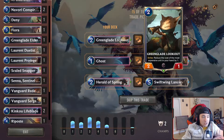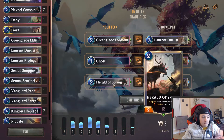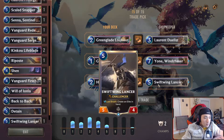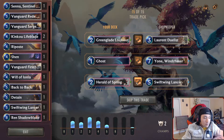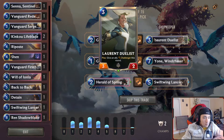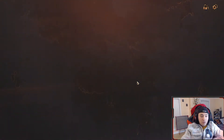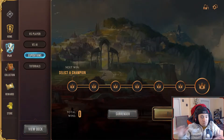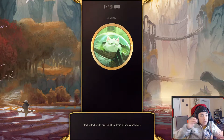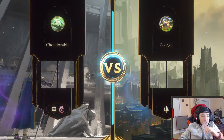Now we get to change something. Yone Wild Chaser. Herald Spring — we already have a good amount of lifesteal, I think. We want another Swiftling Lancer. This is a really low-to-the-ground deck that attempts to go underneath the enemy's defenses with elusive. But it also has the Shen-Fiora combo as well. Let's give it a shot.